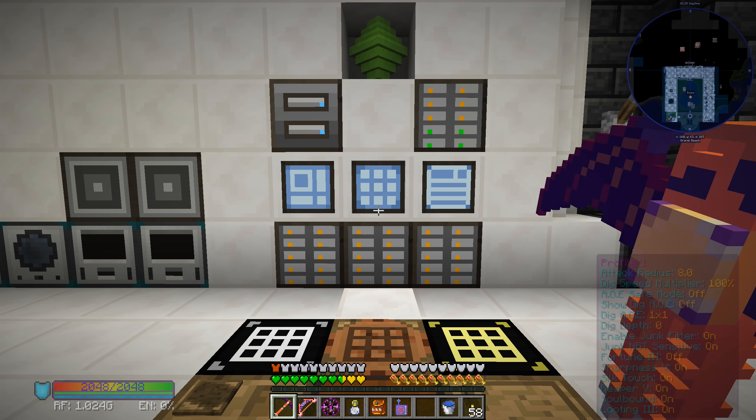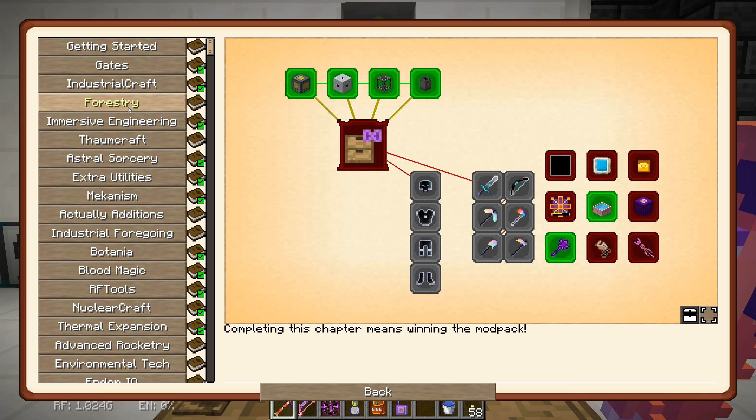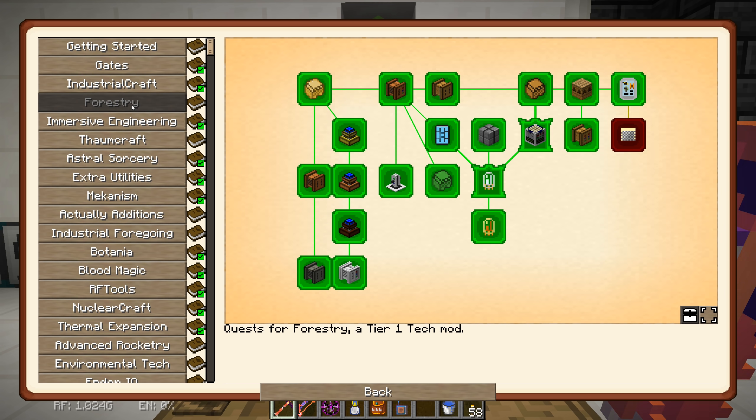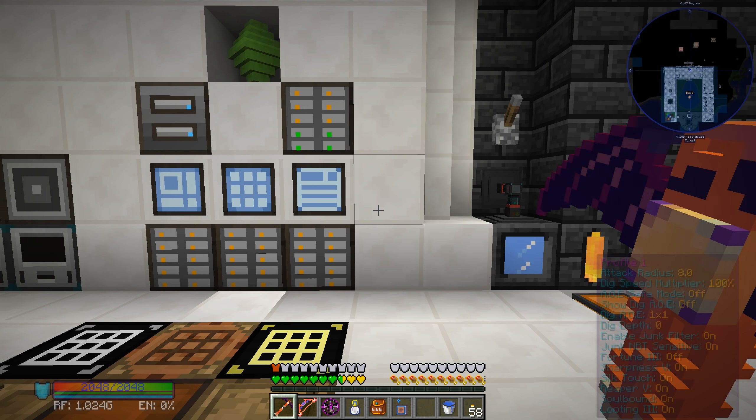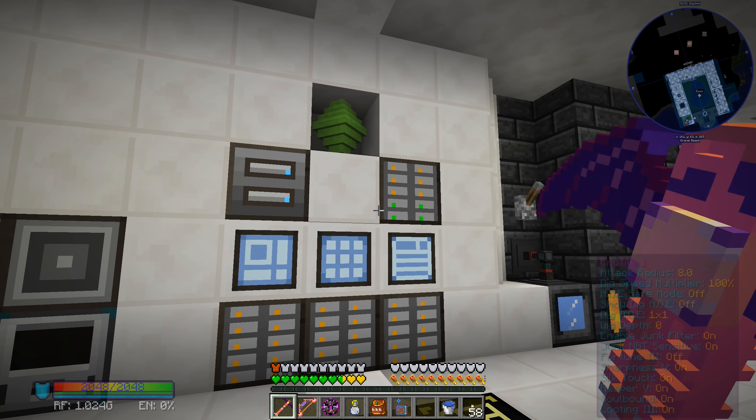I've also been going through our quest book and completing a bunch of quests that don't really matter — like Forestry, we had a bunch of things still to craft. As I was crafting them, we were filling up the ME system and I was like, oh, we're running out of space. So a lot of these machines I still have in here that we could throw away, but I threw away a bunch of stuff like glass panes and different colored glass and just random things we weren't using.